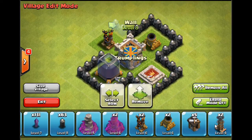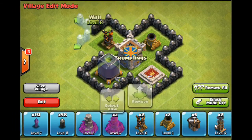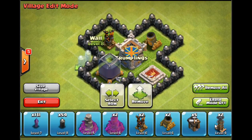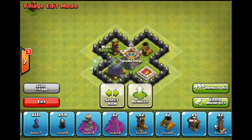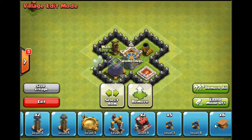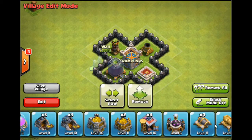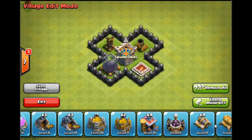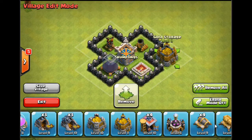It's very important to segregate your defences with walls. If someone's doing a giant-healer strategy and all they have to do is break through one compartment to take out all your main defences, it's going to be a lot easier for them. You want to make them work for it. Walls are immune to air units obviously, and hog riders can jump walls, but for the majority of attacks — giants, barbarians, archers — walls can really slow them down and make it harder for wall breakers to get through.